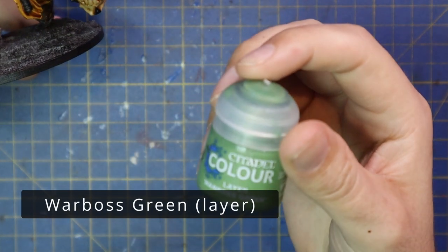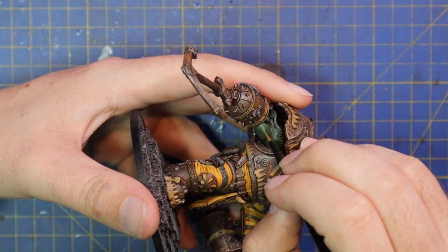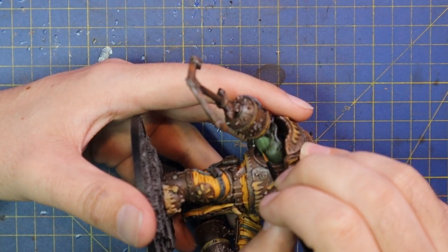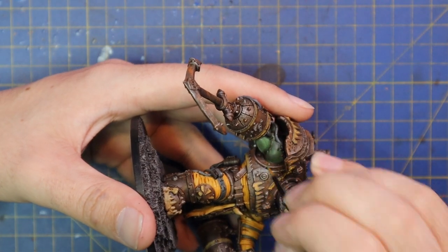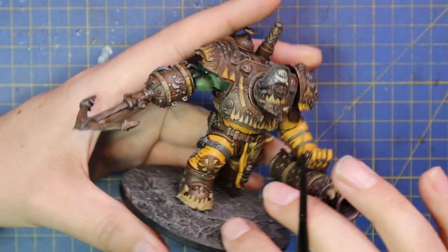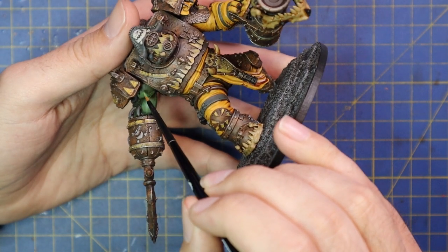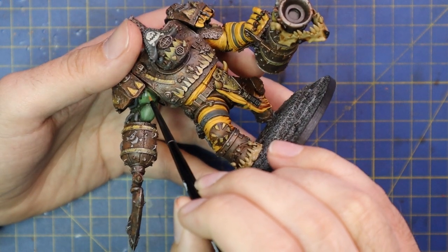I brightened up the yellow a little bit, and then it's time to brighten up the skin. We're going to go for a two-stage highlight on that tiny bit of exposed skin — starting with Warboss Green. Just feather that on in the direction the muscle stretches; I always found that makes a really nice difference and shows the highlighted skin quite well. Rotating the model and going down in the direction the muscle will stretch just gives a more natural result, at least I've found anyway.